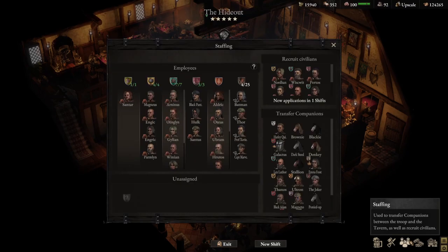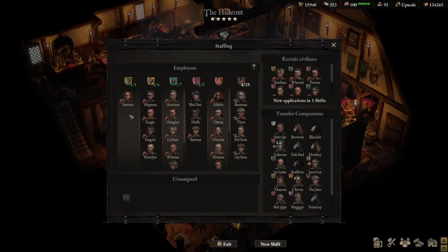Finally, going through staff members: still one tavern keeper, the same person from the beginning. We have 4 cooks, 7 brewers, 3 bards — all superheroes I caught, except for Santus — Black Panther and Hulk, 9 bouncers including our special pig, and 4 thieves who are actually prisoners and superheroes I've captured and placed to work in my tavern.